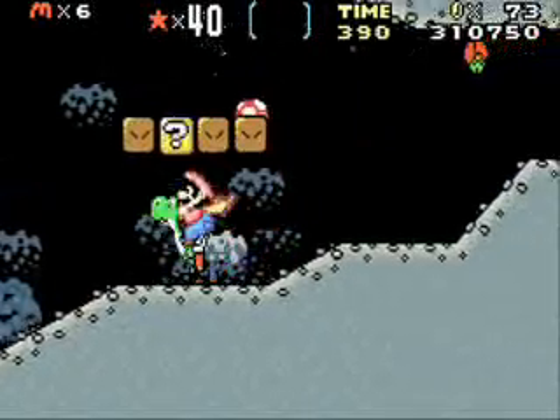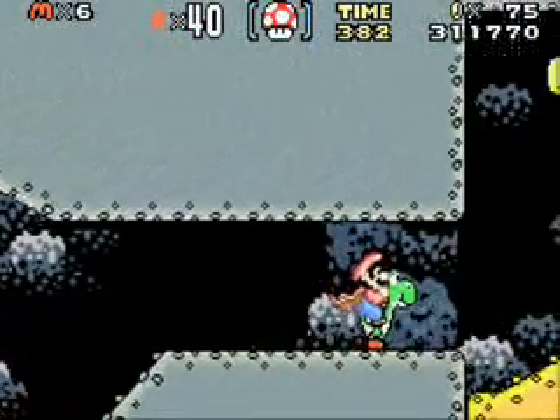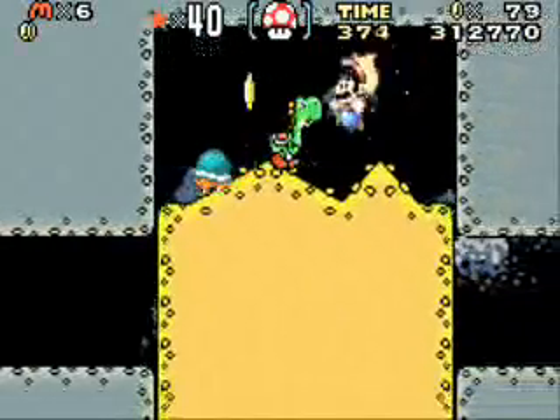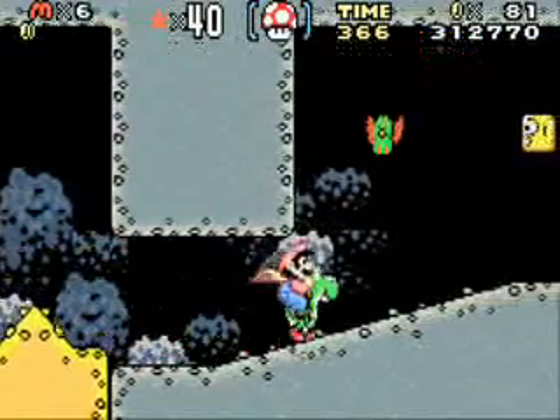Okay, that didn't make any sense because if I remember correctly, those buzzy beetles, they always... it takes two hits for them to actually leave the screen because they're like Koopa Troopas. Only, when you have Yoshi, you just jump on them once and they're already dead right there.